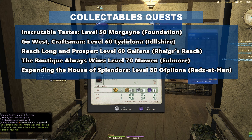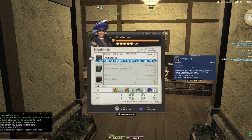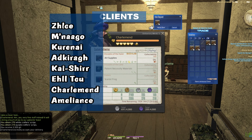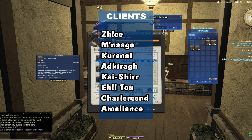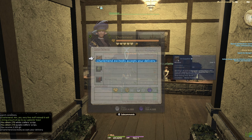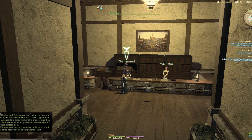Remember how I mentioned in that video that each expansion's collectibles have their own prerequisite quests? Well, for you would-be collectors out there, here they are: Inscrutable Tastes at level 50, Go West Craftsman at level 60, Reach Long and Prosper at level 60, The Boutique Always Wins at level 70, and Expanding the House of Splendors at level 80.